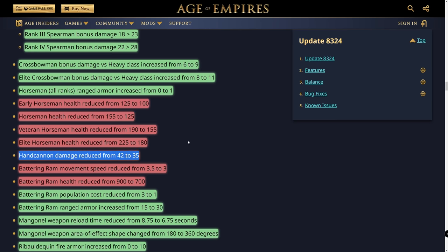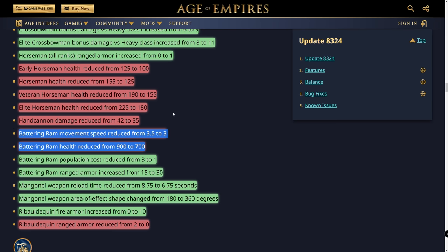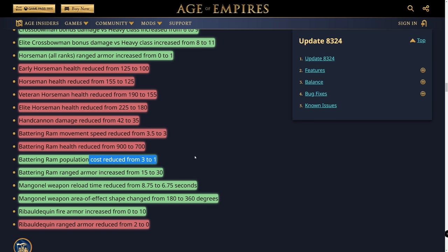Hand cannon damage has been reduced from 42 to 35 — a pretty significant nerf. Battering rams have been retooled: movement speed reduced from 3.5 to 3 tiles, health reduced from 900 to 700, but their population cost is reduced from 3 to 1 and their ranged armor increased from 15 to 30.